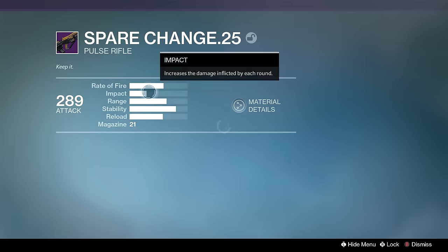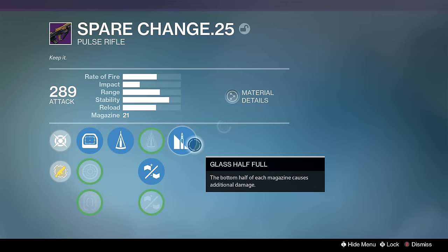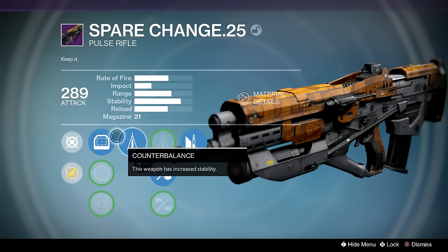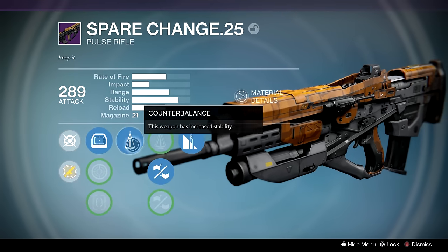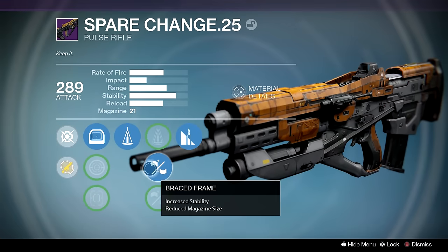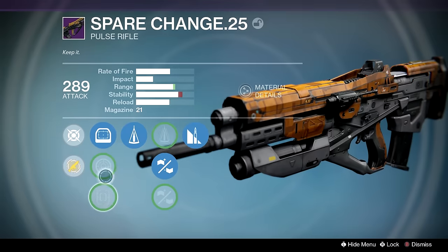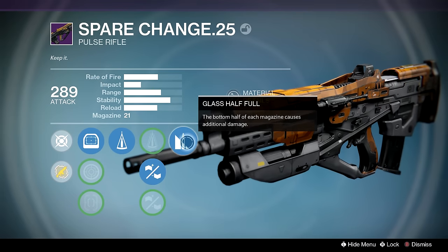Next up, Spare Change. I used to have a different version and I even have another one in the postmaster, but I opted for Glass Half Full just to make the two-burst more consistent. Even with a consistent two-burst I still can't see myself using it over Clever Dragon, because Clever Dragon and Grasp of Malok are so forgiving.